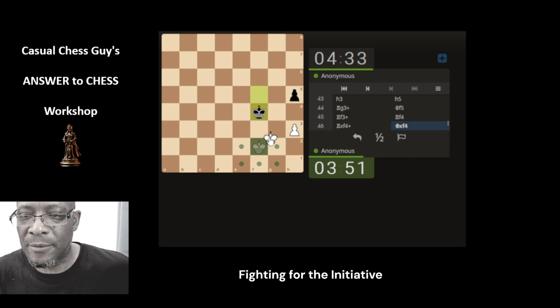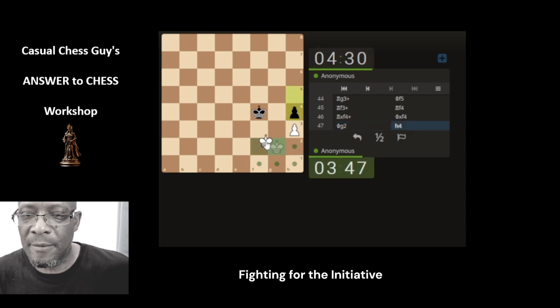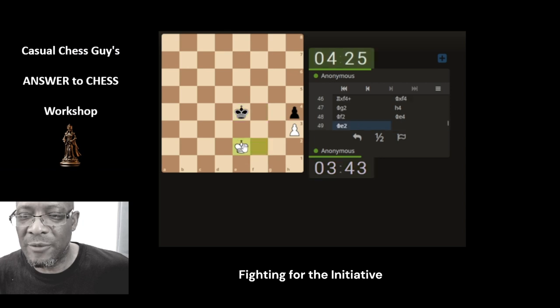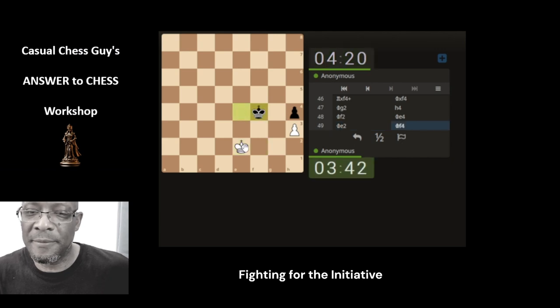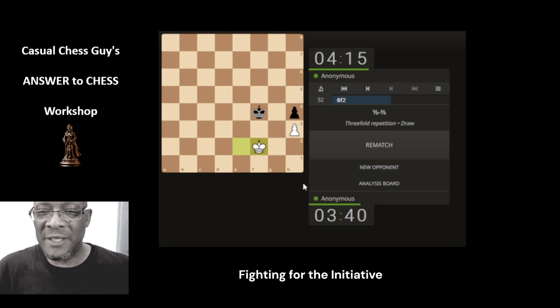Take. Move the king. Move the king. Your turn, buster. Can't go here, can't go there - move the king. It's a draw. I think that's fitting to end the Answer to Chess mini-series on a draw.